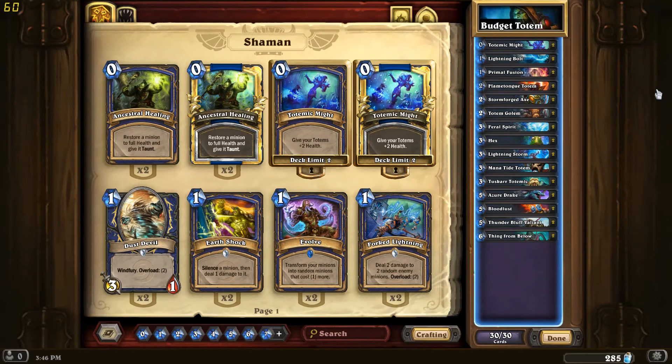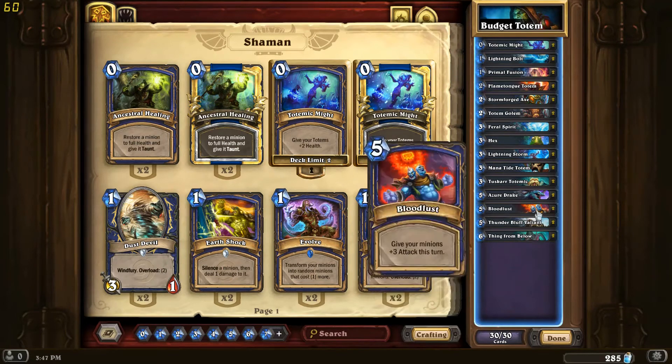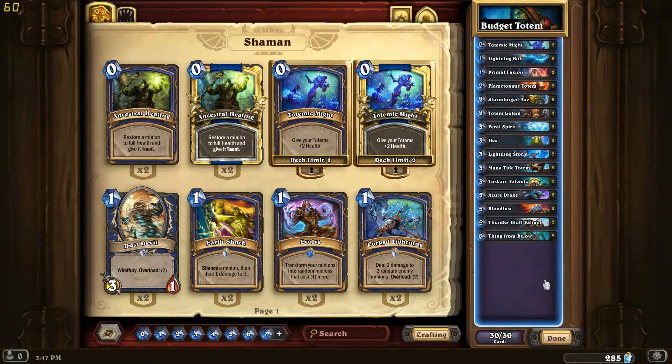Hi there guys, today we have a budget Totem deck. This deck contains no legendaries, no epics, and no adventure cards. The idea of the deck is to flood your board with totems and then use Bloodlust and Thunderbuff Valiant to storm your enemy down and win the game.